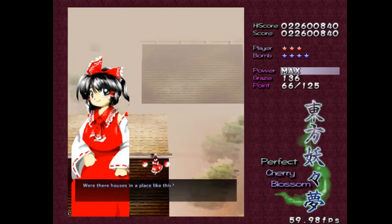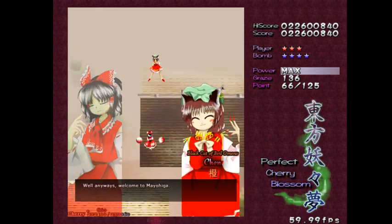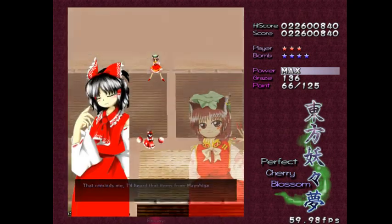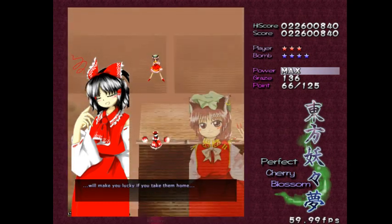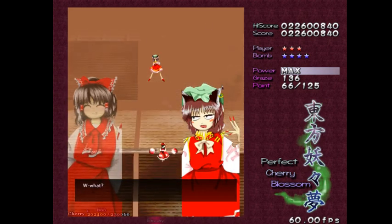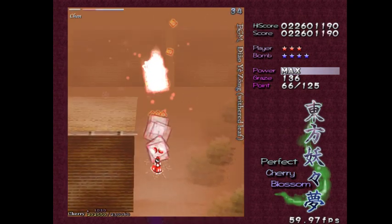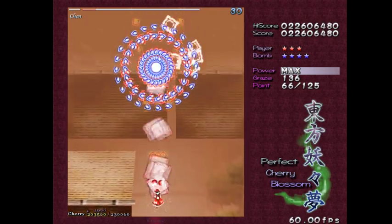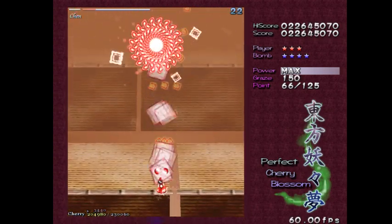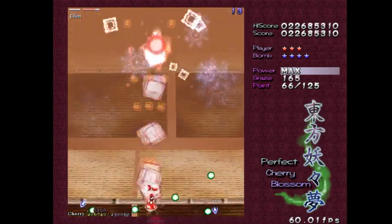Were there houses in a place like this? Straying in here means the end. That's the same girl we were fighting before. Anyway, welcome to Mayohiga. Once you wander in, you can't leave. Is that so? That reminds me — I'd heard that items from Gensokyo will make you lucky if you take them home. That's right. Time to start pillaging! The face — this is our home, would you mind leaving, human? I have to... Once you wander in, you can't leave. This is a pretty funny dialogue.